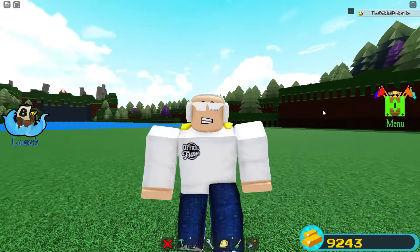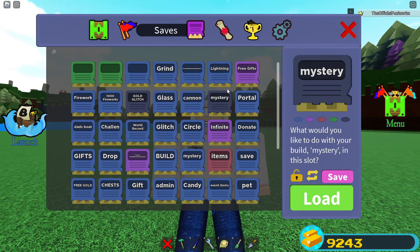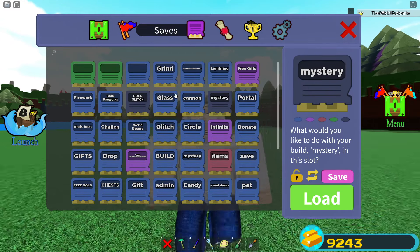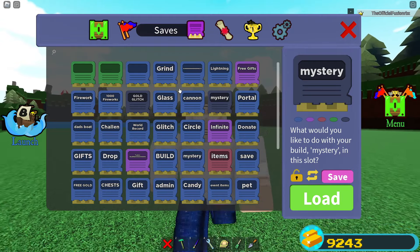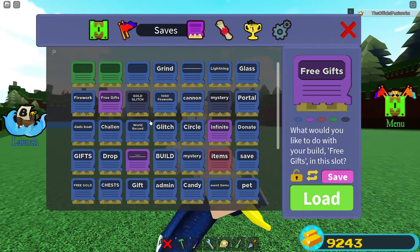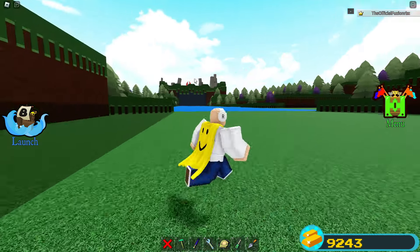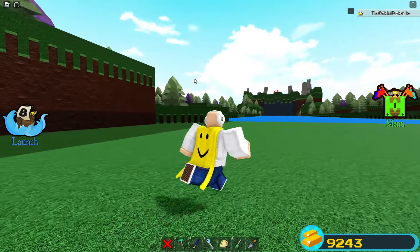Here are two build tricks you probably didn't know about. First, if you open the menu and go to your saves, did you know you can actually move save slots? If you hold-click on one of your save slots and then click on the save slot you want to replace it with, you can actually move save slots around. This is a hidden feature and not many people know about it.